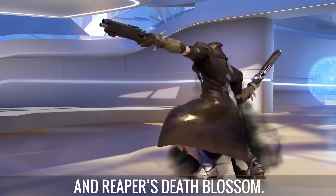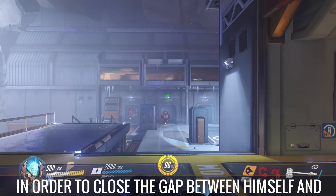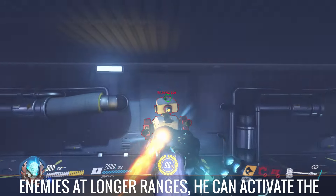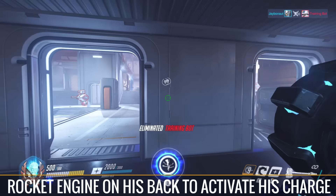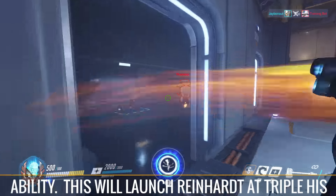His barrier is basically what the character is known for, preventing snipers from doing much of anything and making the disassembly of Torbjorn's turret a breeze. In order to close the gap between himself and enemies at longer ranges, he can activate the rocket engine on his back to activate his charge ability, which will launch Reinhardt at triple his normal speed in the direction he's facing.